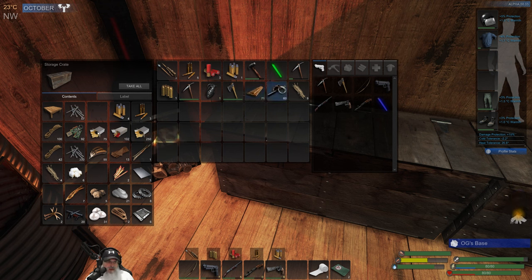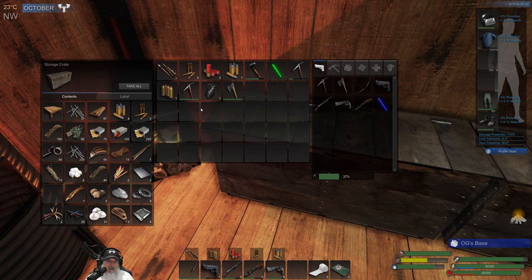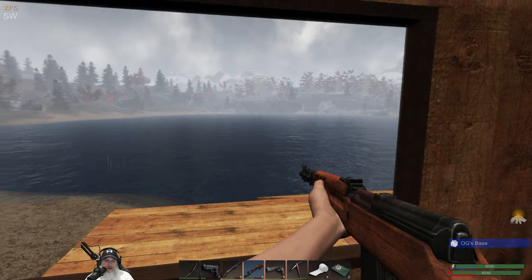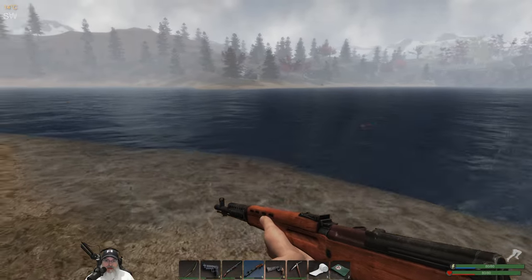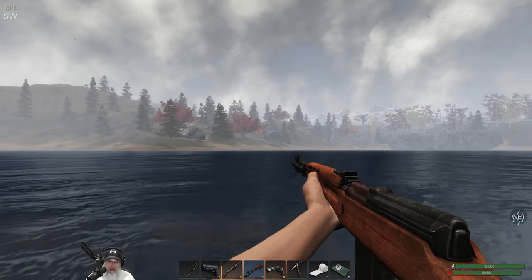Let's just make another lockpick — if we end up not needing it we can certainly use it eventually. Do we want to take all our ammo? If we die we're going to lose some of it. Let's take half and leave a couple behind. Oh wait, I got to reload my rifle. Okay, we killed two of those guys — let's head over and see if we can take their base out and get their stuff. I'm expecting at least one more guy over there, maybe even two.